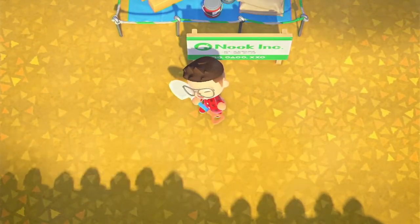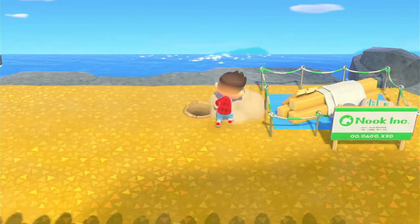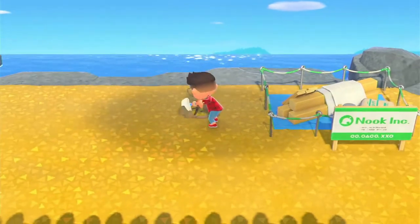Right here I'm just trying to find a space for Maple's house and I finally found one. Then I'm just decorating around her house — I start planting some trees and then I start to lay out some paths.